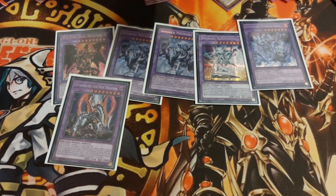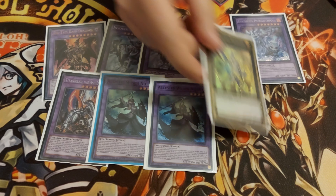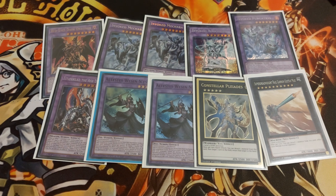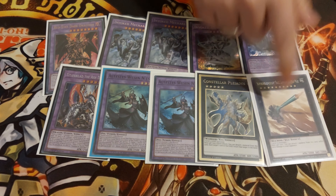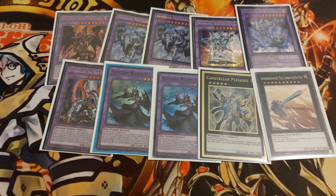1 Titaniclad, 2 Entities for Nadir Servant and Punishment. And 2 XYZs: 1 Pleiades for the Endless Traps, and Gustav Max to go for game when needed. This isn't very needed to be honest — I was between this and Raging, but I decided to go with Gustav Max this time. If you want to swap this for Raging, it's kind of fine.